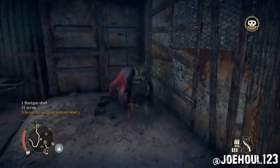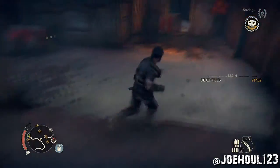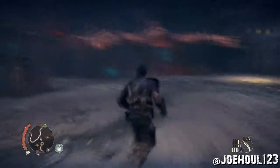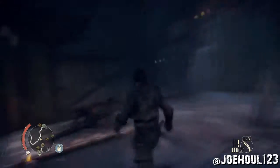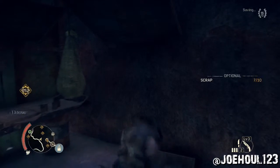Then you'll have to blow up this door, and you'll have to fight a whole bunch of guys, so I cut that part out. If you follow along the left-hand side, you'll come to a house with a locked door. If you kick it down, you'll find your eighth piece of scrap at the far end of the room.